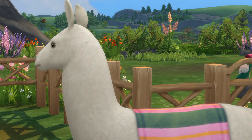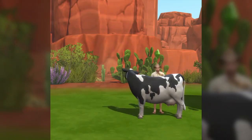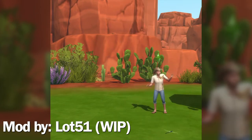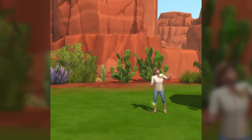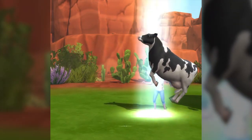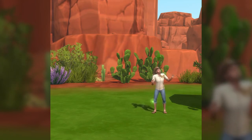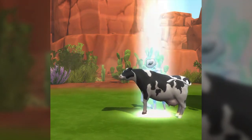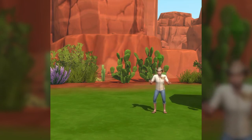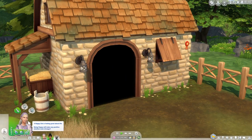There are also a few improvements with the animals that I'd like to see that throw in some cross-pack integration. The first idea: if you own Get to Work, cows can get a low chance of being abducted by aliens — there's actually a mod that Lot 51 is working on that looks really interesting. I was trying to think of what sort of benefit could come out of it, and I came up with space milk that aliens would basically infuse the cow with. When your Sims harvest this milk and drink it, they'll get an inspired buff and also unlock the ability to paint a painting of 6M.